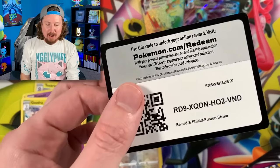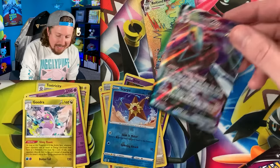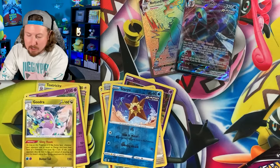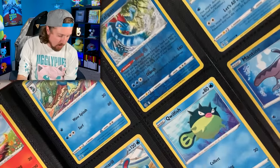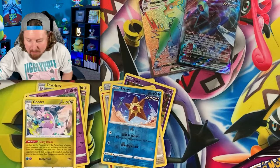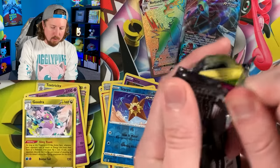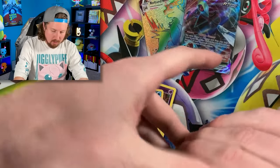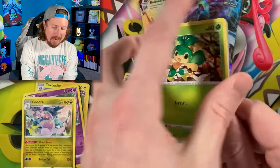There's the code card. That Inteleon V-MAX — I know we already had it in the Pokemon card binder. Let's double check right up there in the VIP section under the water Pokemon section — and yep, right there it is, Inteleon V-MAX. So we already have that one, but I got another one, so if I go to my local game shop on a Pokemon day I can use it for the trade binder.